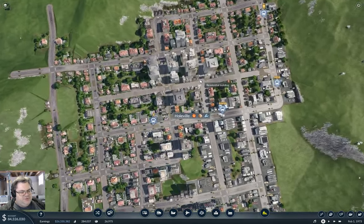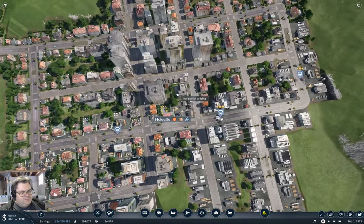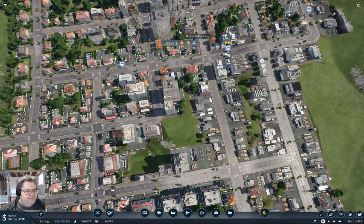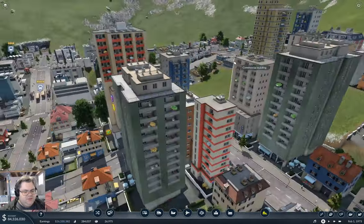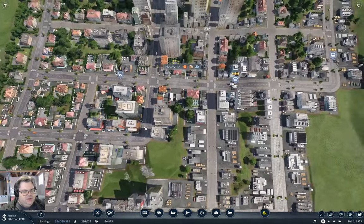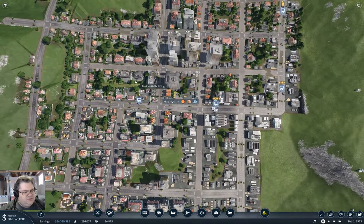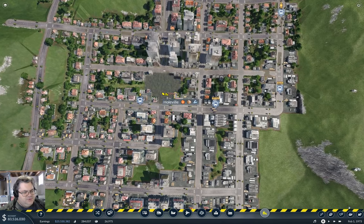I don't have an obvious easy answer here. We've got a topology problem — where can I shove a station in? I think this gap, this spot here is about the right place. So we'll take that out.